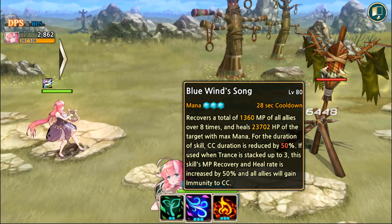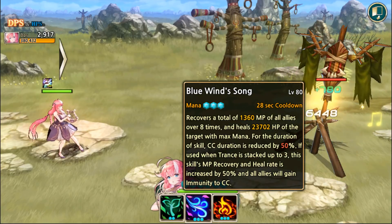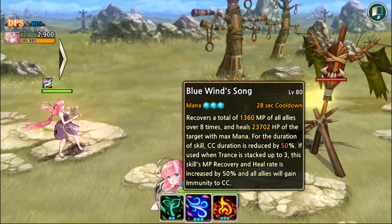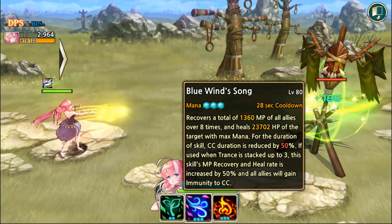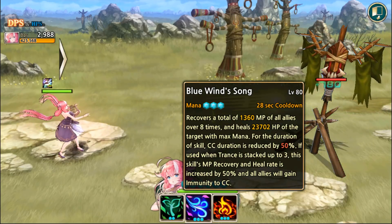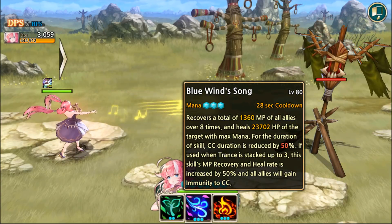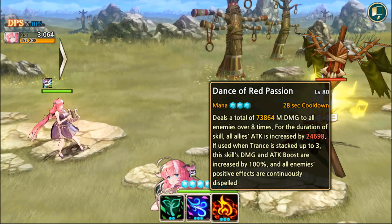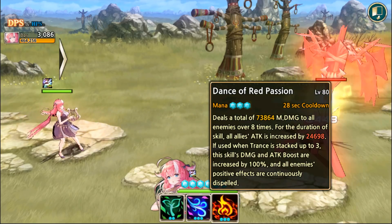Just the base effect of CC duration reduced by 50% seems like it might be very good for Arena, because CC is quite dominating there at the moment. One thing I'm a little confused about is whether the CC immunity from trance stacks is dispellable — I know the trance stacks themselves aren't, but the effects from them might be. Unfortunately we can't test that. Her third skill, Dance of Red Passion, is a damaging skill that takes the same form as the others.